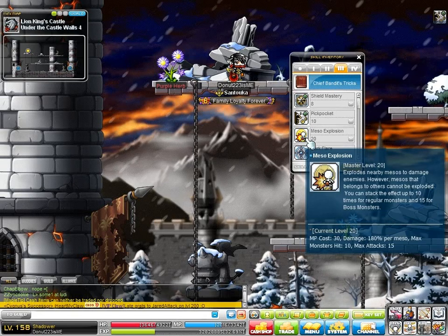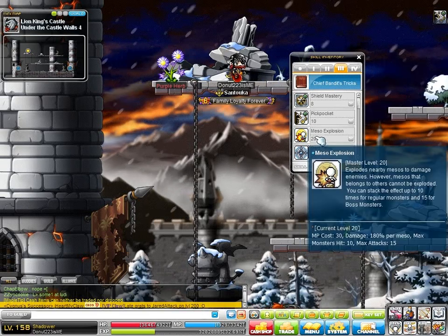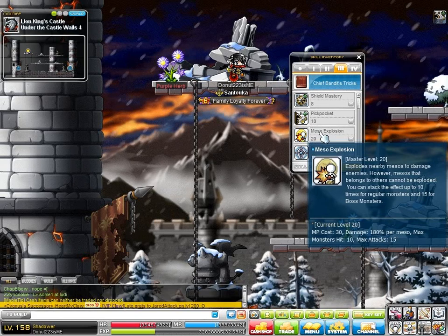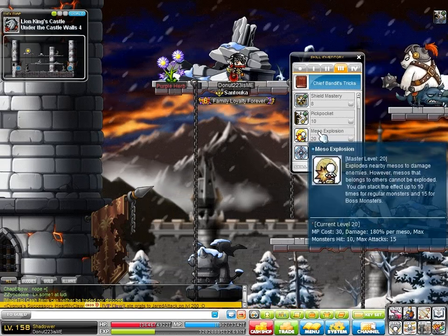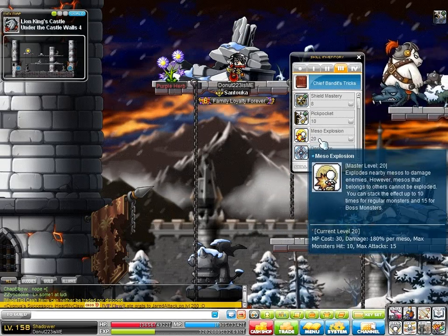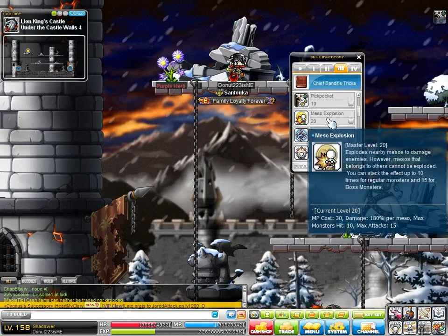Meso Explosion is your primary meso attack — your shadow has a plunger and explodes mesos. Mesos explode to the left and right of you, and they explode in the order of when they were dropped, not which direction you're facing. It does hit boss monsters more than normal monsters. At max level, it hits 10 on normal monsters, but 15 on boss monsters. So keep that in mind. Obviously max this — it's mainly what you use at Lionheart.